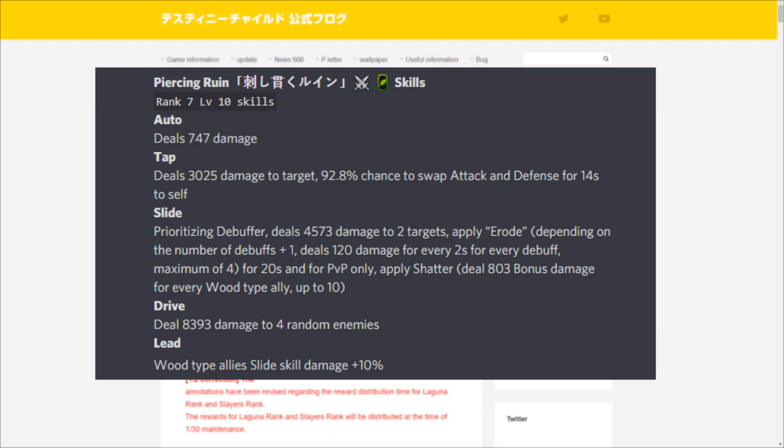Her slide skill 'Prioritizing Debuffer' deals 4573 damage to two targets, applying erode depending on the number of debuffs — plus one dealing 120 damage every two seconds per debuff, maximum four, for 20 seconds. She prioritizes debuffer units. For PvP only, it applies shatter dealing 803 bonus damage for every wood type ally up to 10, making her very useful in the current PvP meta.